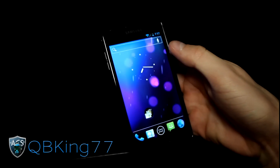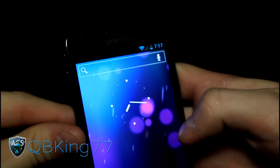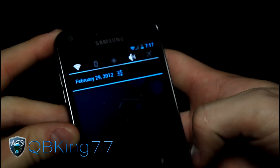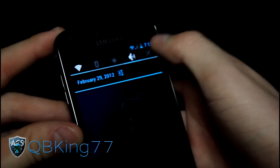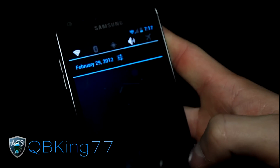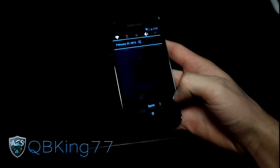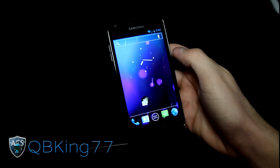Up at the top you've got your stock Ice Cream Sandwich icons: the blue clock, blue battery, blue signal bars, blue Wi-Fi. Swipe down and you've got your notification panel widgets courtesy of CM9 — Wi-Fi, Bluetooth, GPS, sound, airplane mode — and you can edit those. It is a transparent notification bar so you can kind of see the apps in the background, which is nice. Overall, very nice.